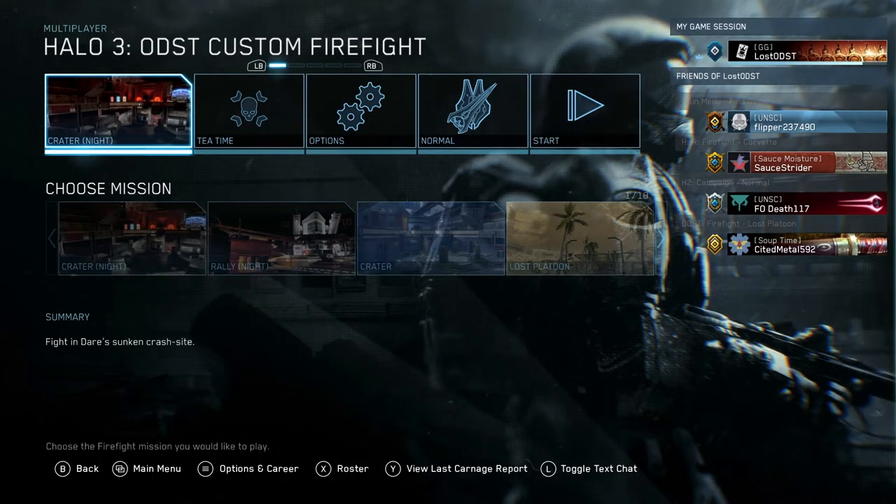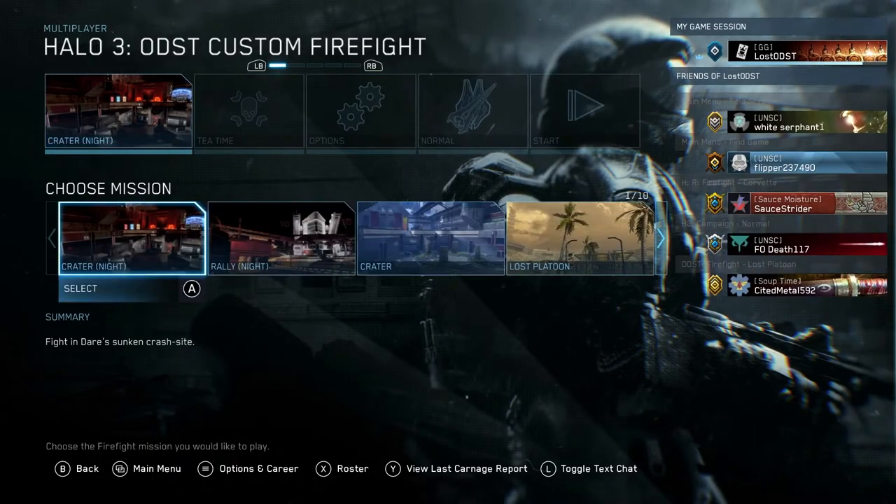We'll be tackling Legion's Bane first. You want to go ahead and select a small map because it just makes it a lot easier to get kills faster.